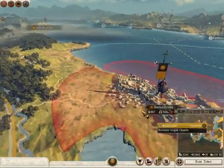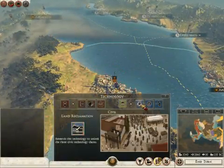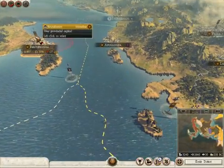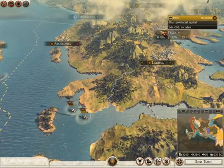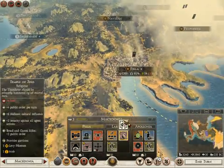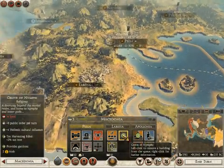Let's go Strength. We're not at war with anyone, are we? We don't have any actual enemies, just people who dislike us to some extent. Our income is kind of starting to plummet. Macedonia is suffering from a lack of public order. I will actually convert this over to the Grove of Nymphs because that will help a significant amount.